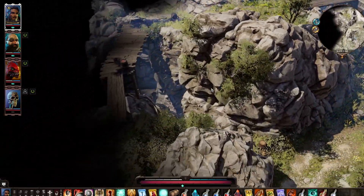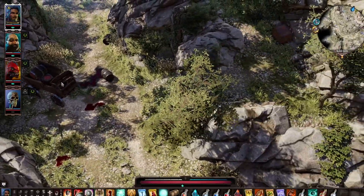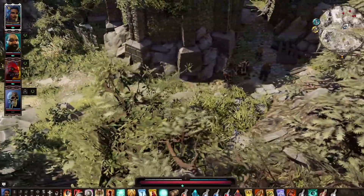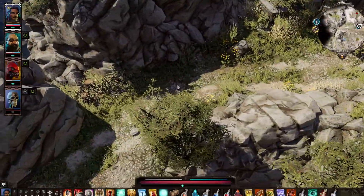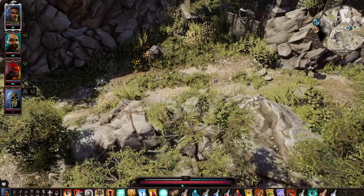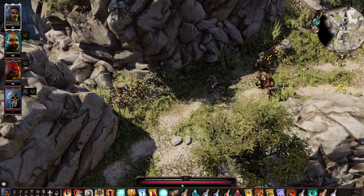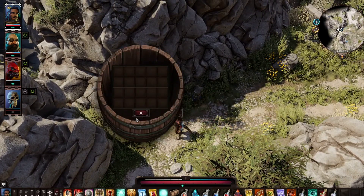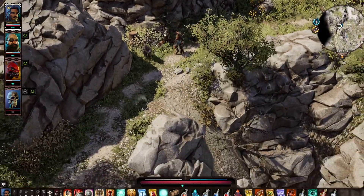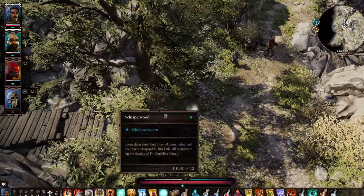Maybe — it looks feasible. How do we get there? Through here. This was the ambush path. Let's get down here. Nothing. Whisper wood.